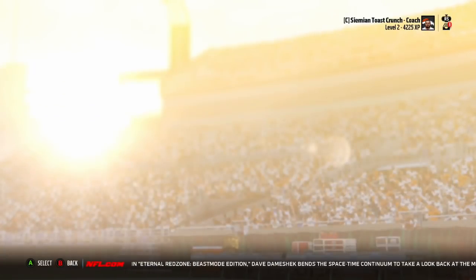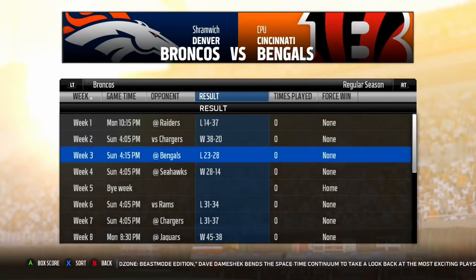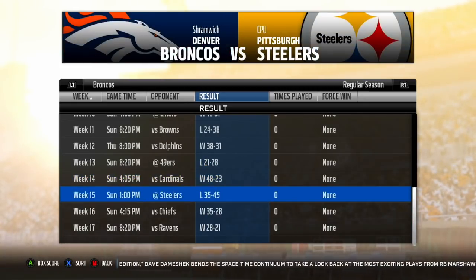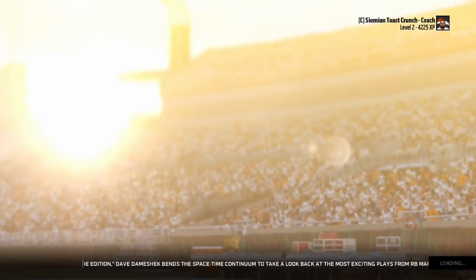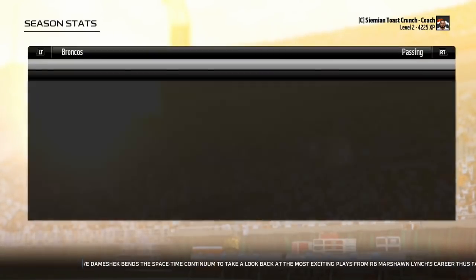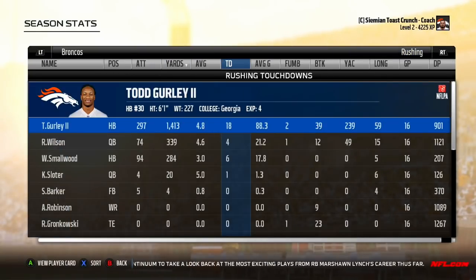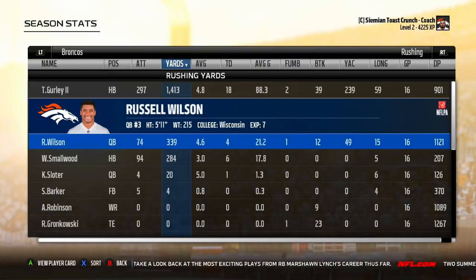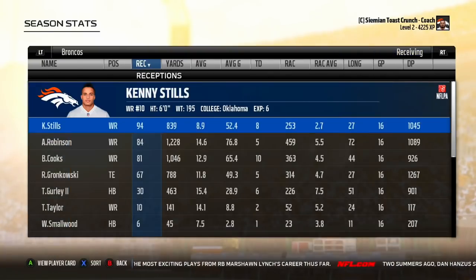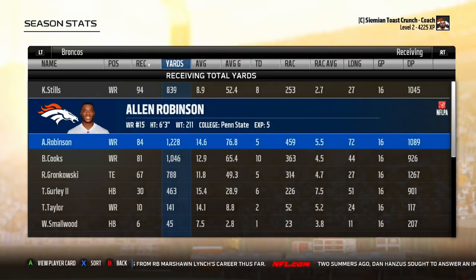We went 9 and 7. I don't know how this team is not making the playoffs. Russell Wilson: 4,573 yards, 38 touchdowns, eight picks — phenomenal season, definitely deserves the MVP. Todd Gurley: 18 touchdowns, 1,413 yards, two fumbles. Russell Wilson had four rushing touchdowns and only one fumble. Wendell Smallwood, who I signed, had six touchdowns and zero fumbles. Receivers: Kenny Stills leads the team with 94 catches, 839 yards, eight touchdowns.